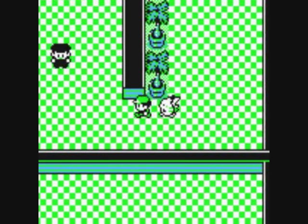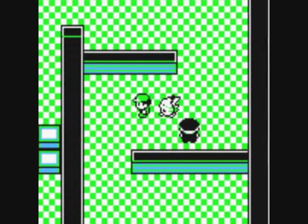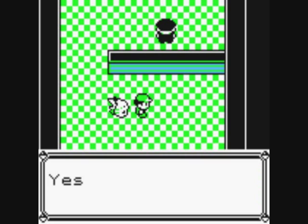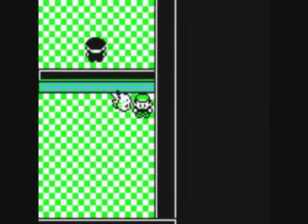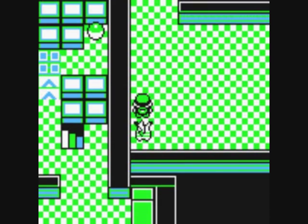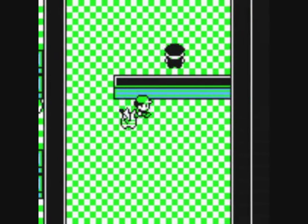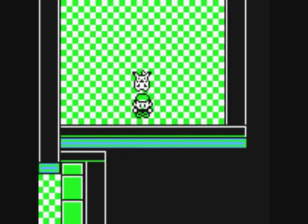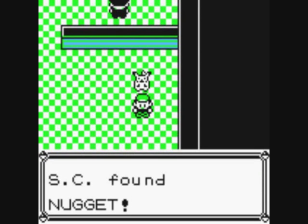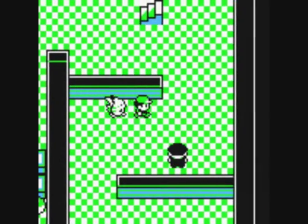We're still looking for the lift key. We fought that bloke and went down there but we haven't explored this area yet. Was there an item in here? Oh, there is — it's going to be a pain to get to. There it is. It's a nugget. Oh, it's worth it — that's five grand. That's a nice find.